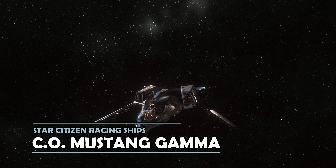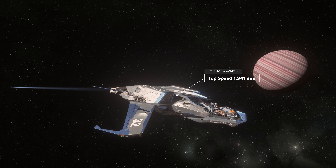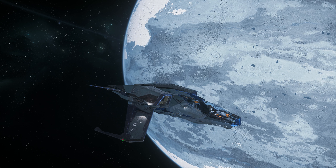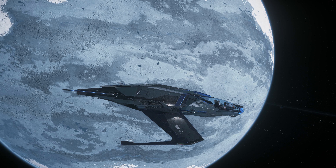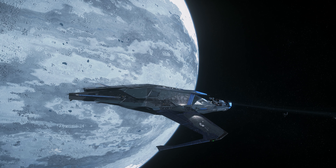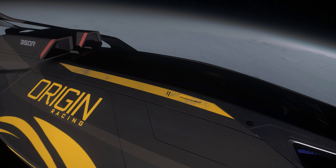The Consolidated Outland Mustang Gamma is a little off the pace compared to the thoroughbred racers. It has the lowest top speed, doesn't handle as well as either the M50 or the Razor, and is also considerably heavier than the two lightweights. It only carries two size 1 weapons, which also means it has less firepower than any of the other racers, limiting its utility as an interceptor somewhat. However, at 627,500 alpha UEC, it is by far the cheapest option, with the M50 costing almost twice as much. Whilst the Mustang Gamma isn't quite as good on paper, it's fairly close to the wire for half the money.